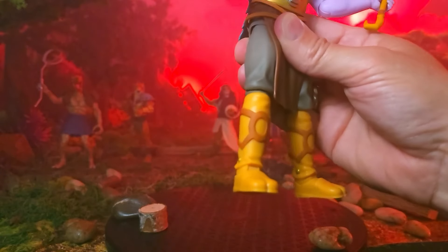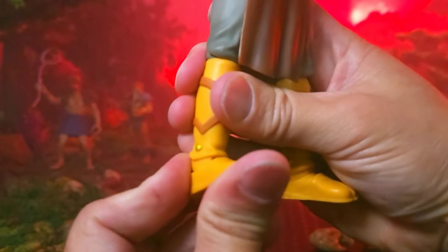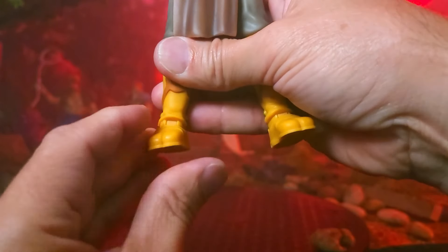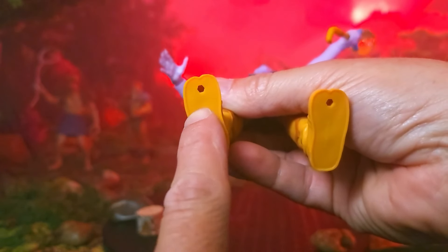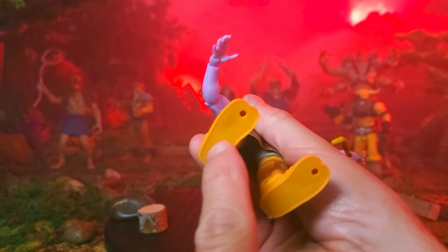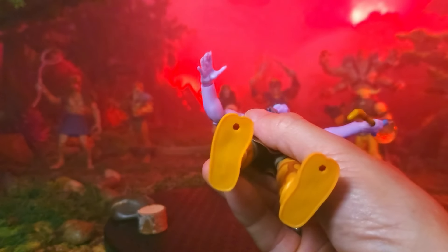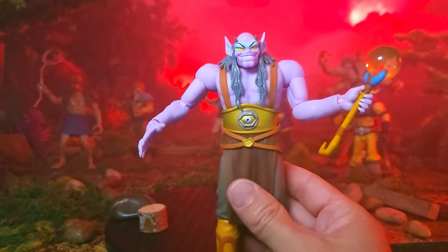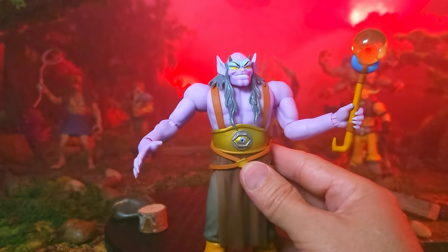He does have the ability to rotate at the knee. He's going to be able to go full tiptoes and up a pretty decent amount. He has excellent rockers which get some of those stances. Yet again in this wave, they all have that peg at the front instead of the back, which I find interesting — kind of a throwback to the original classics early in the line. I know why they did it for Wiley Kitt — she needed it to rest on that hoverboard — but I'm not sure why they did it for the rest of them.